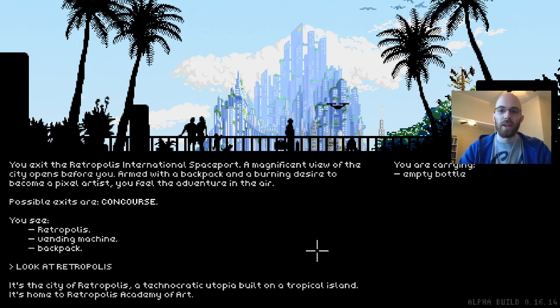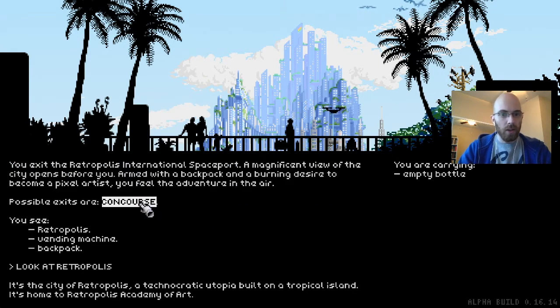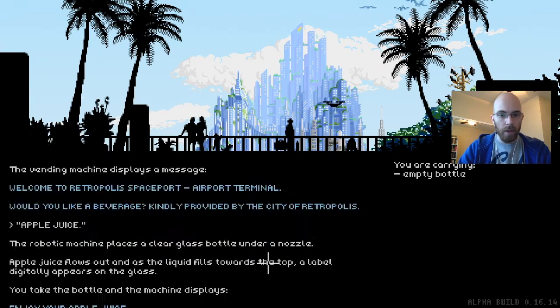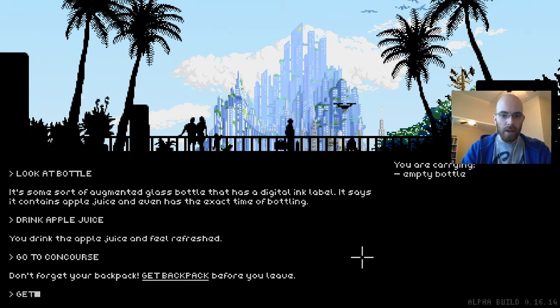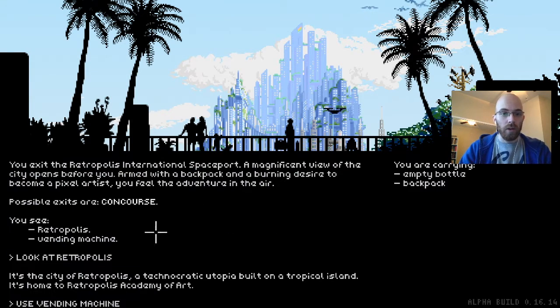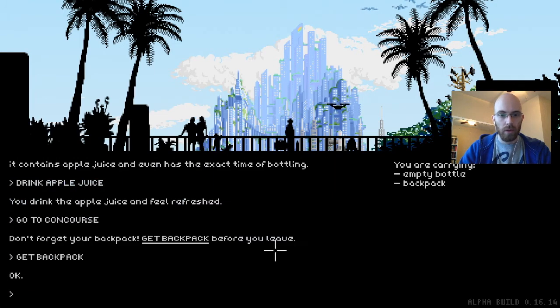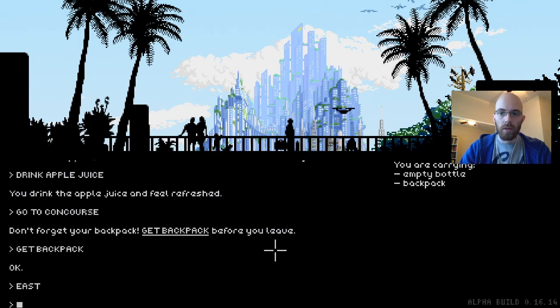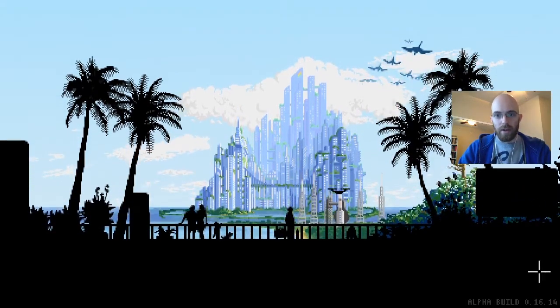I'm just going to say that much. Possible exits are the concourse and there's a backpack. Let's go to concourse — it's going to say 'don't forget your backpack before you leave.' We also know Alex left east, so instead of going to the concourse we can just go east. And here we go — this is the start of the video game.